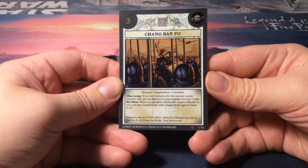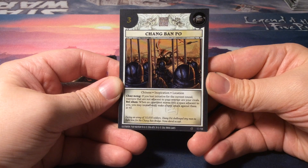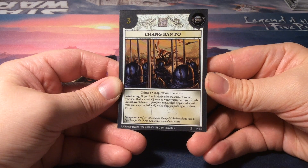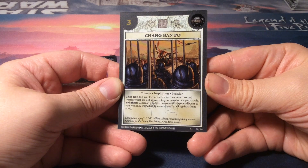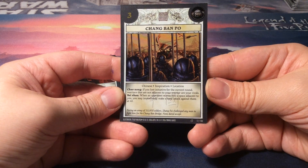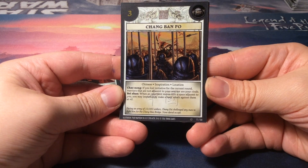Chao Nong: if you lost initiative for the current round, warriors that are not adjacent to your warrior are your rivals. Again with the rivals — why haven't I looked it up yet? And we have Bai Tang: when an opponent moves into a space adjacent to you, you may immediately make a basic attack against them at plus zero.